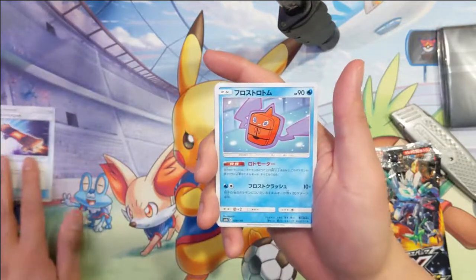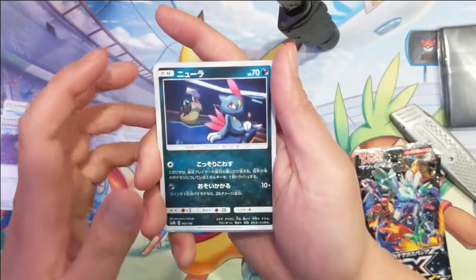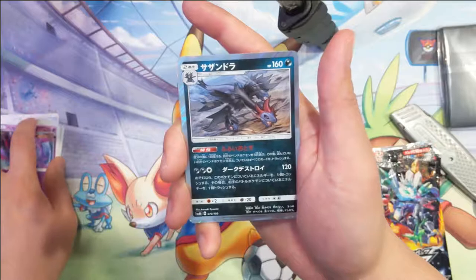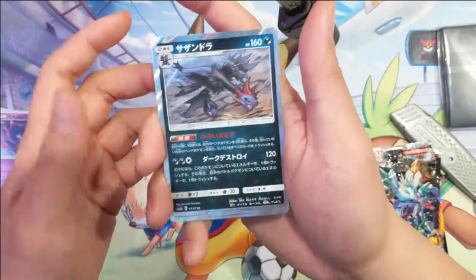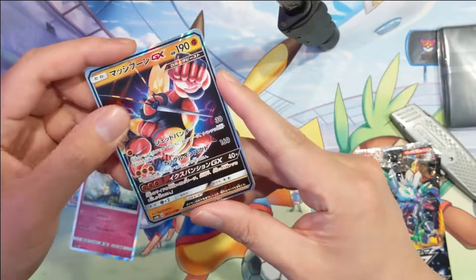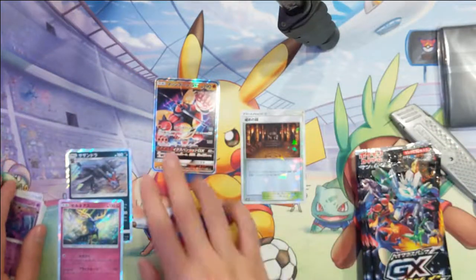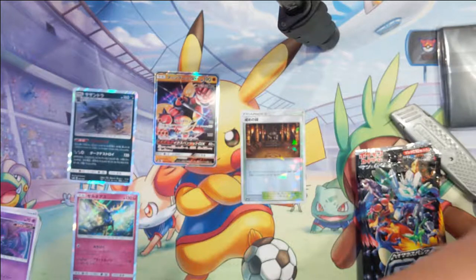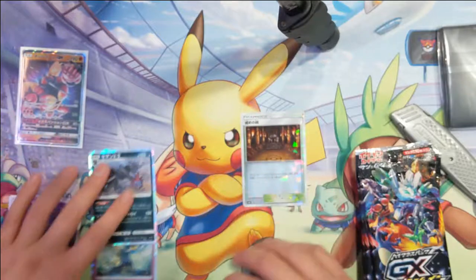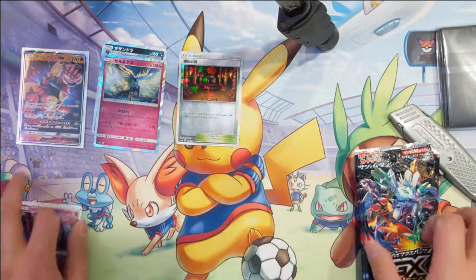We got the skateboard Frost Rotom, I think this is the Wailord, a Sneasel, Exeggcute, a Poipole, a Hydreigon, Druddigon — so this is the rare in the Japanese set — a Fraxure, Xerneas, and then a Shrine of Punishment. Let's see how we should do this; let's leave the GXs. One GX per pack is basically guaranteed — just awesome. We'll have a stack of holos, shatter foils, and commons.